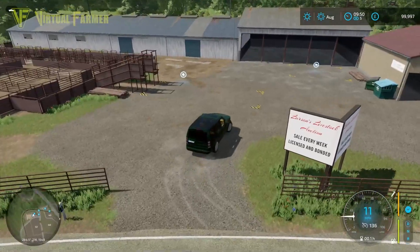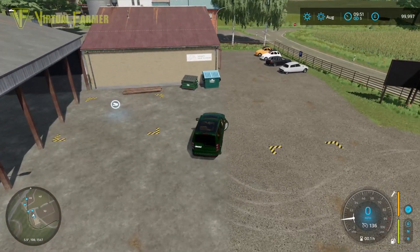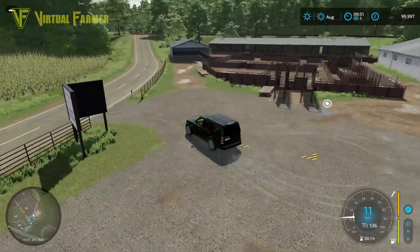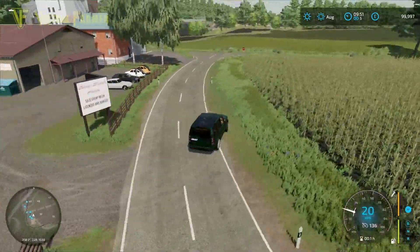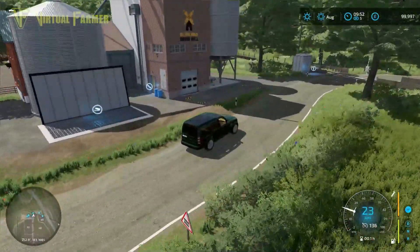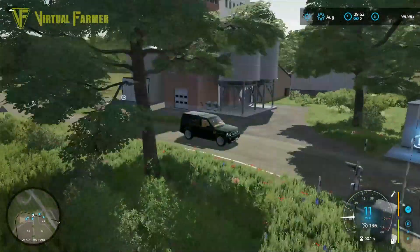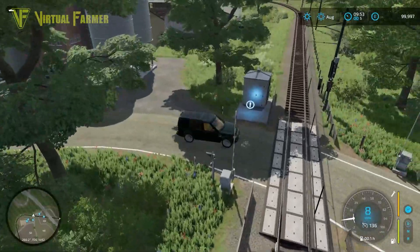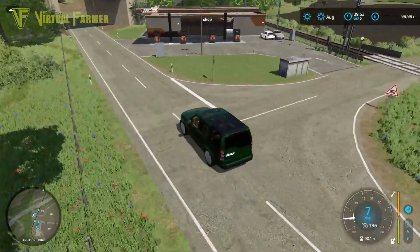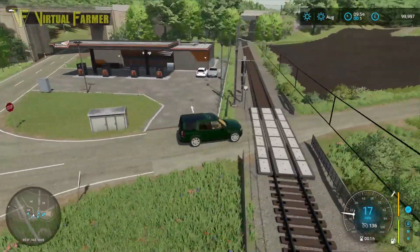This is the livestock market — livestock purchase — and looks like a sell point for bales as well. Round the other side here we've got a loading point and the Goldenfield Grey Mill, so that is the Grey Mill production facility. There's a fuel station over here, and I think that's a loading point for the train slightly further up, or that's where it heads off to the next place.